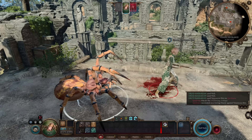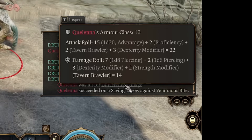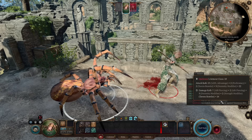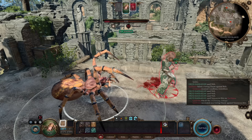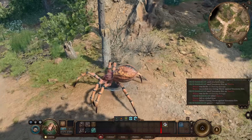That's why we need Tavern Brawler — the damage is pretty good. Even animals that use dexterity modifier for their attacks, like the spider, will add the strength modifier to their damage and attack rolls. And considering there are a lot of enemies with around 15 health at this point in the game, we are able to almost one-shot them.